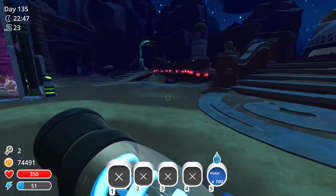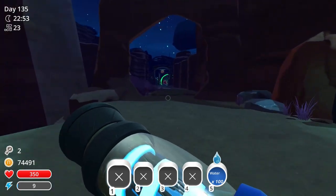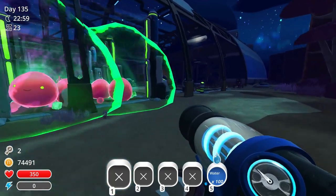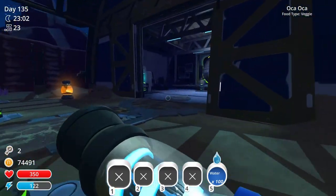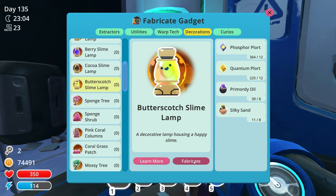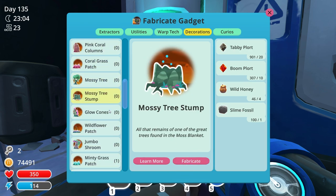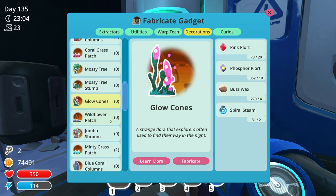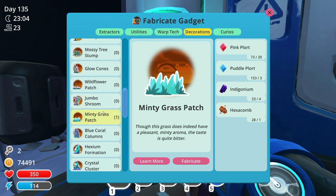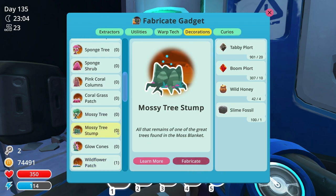They don't all have to be trees — there are some mossy stumps which might look nice, so I'll have a look at the options available. I think minty grass is a moss blanket thing so that could always go back, but I'll also have a look at flower patches. So — can I make the butterscotch lamp? I can, fantastic. Mossy tree stump, glow cones... jumbo shroom that might be nice. Minty grass I already have, so — wildflower patch. Let's get a mossy stump.